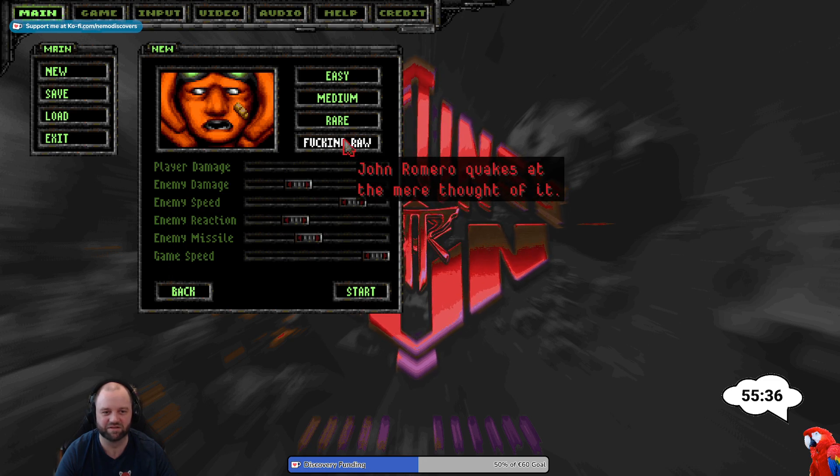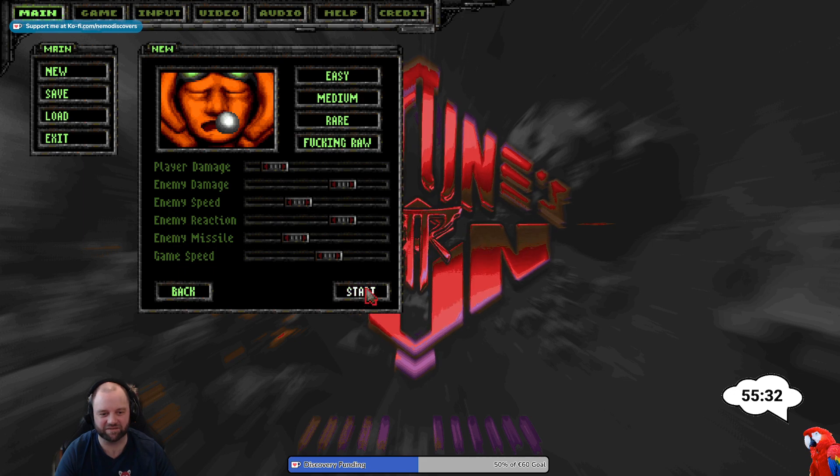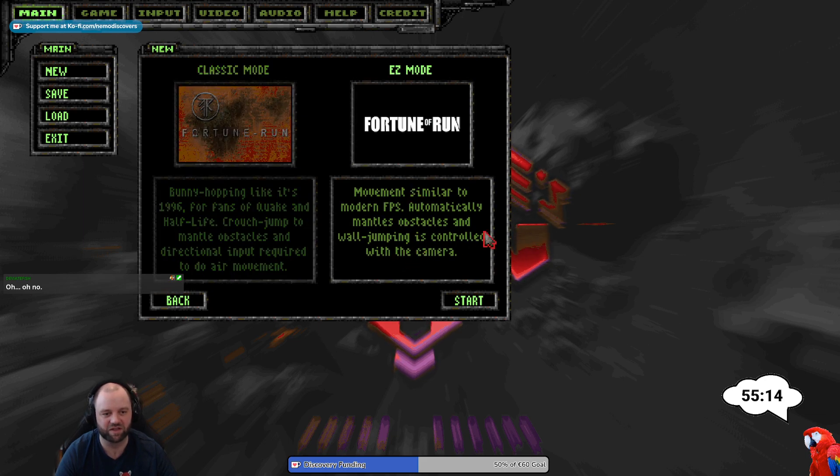Classic mode: bunny hopping like it's 1996 for fans of Quake and Half-Life — crouch jump over obstacles and directional input required to do air movement. Movement similar to modern first-person shooters automatically handles obstacles, and wall jumping is controlled with the camera.